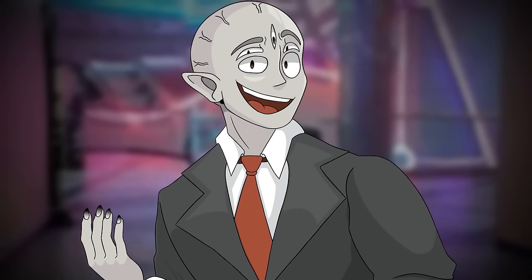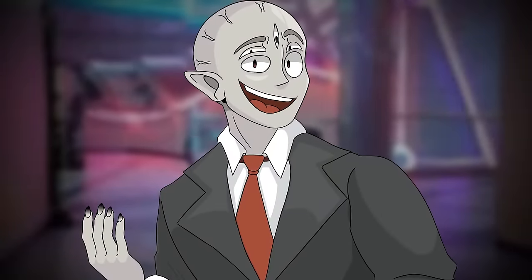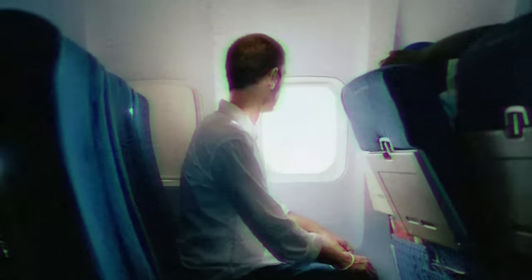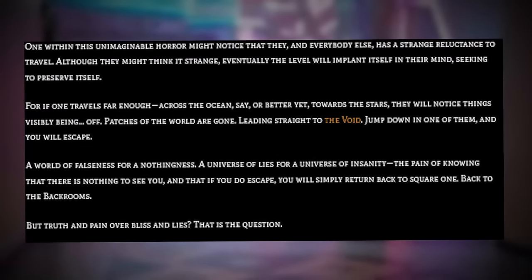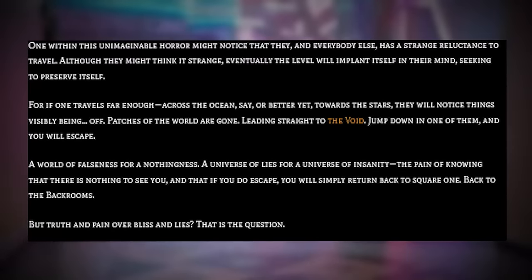Now I want to read a few paragraphs at the end of the document that really put into perspective why this level is called the Cruelest Trick Played on Mankind. It reads: "One within this unimaginable horror might take notice that they, and everybody else, has a strange reluctance to travel. Although they might think it's strange, eventually the level will implant itself in their mind, seeking to preserve itself. For if one travels far enough — oceans away, or better yet, towards the stars — they'll notice things visibly being off. Patches of the world are gone, leading straight to the void. Jump down in one of them, and you will escape. A world of falseness, of nothingness — a universe of lies for a universe of insanity. The pain of knowing that there is nothing to see you, and knowing that if you do escape, you will simply return back to square one, back to the backrooms. But truth and pain over bliss and lies? That's the question."